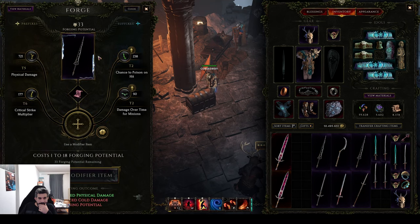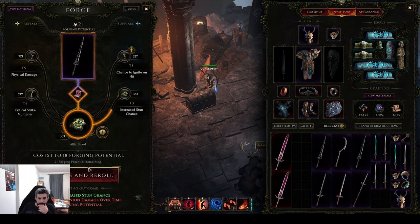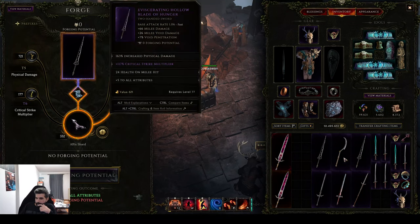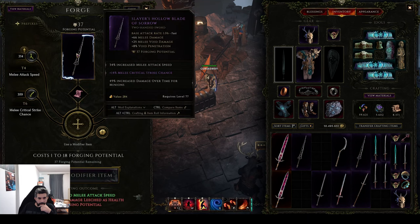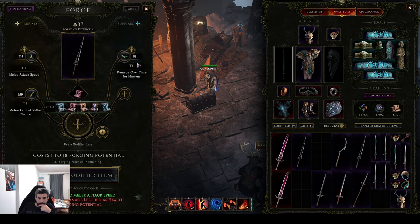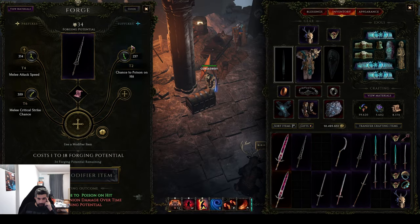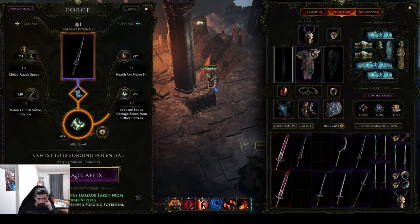Cold damage, physical damage — health on melee hit, yes. That's tier secret. Many attacks, not bad. Do we add shred? Nah, let's chaos first actually, see if we can hit something here and we can add whatever we want.